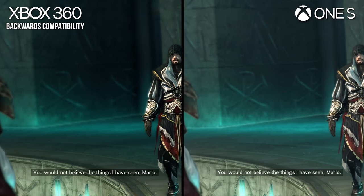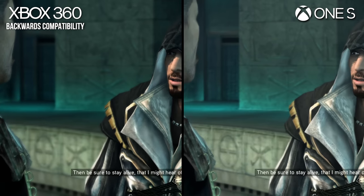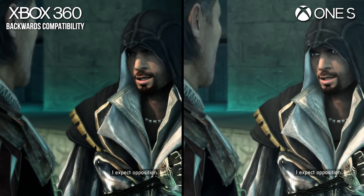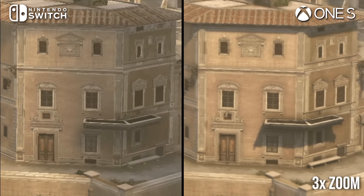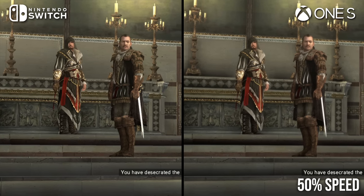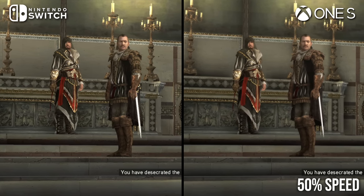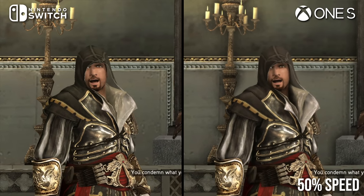Thankfully, Assassin's Creed Brotherhood was left more or less untouched in the original Ezio Collection, outside of improvements to ambient occlusion and texture resolution. The settings adjustments on Switch are familiar — shadow quality and draw distance have been reduced, and ambient occlusion and depth of field are cut out entirely — but don't sting quite as much here, as the overall aesthetic has been more or less preserved from the original release.